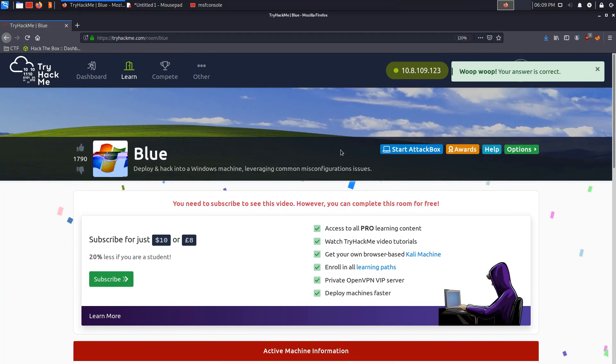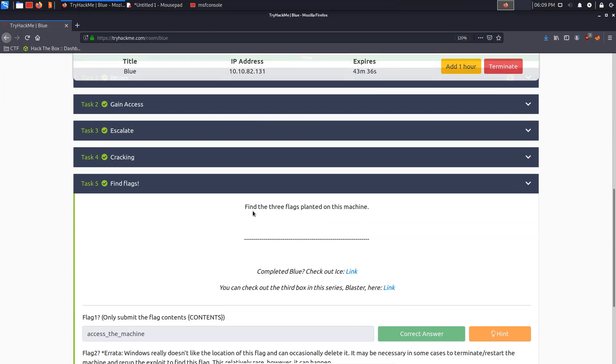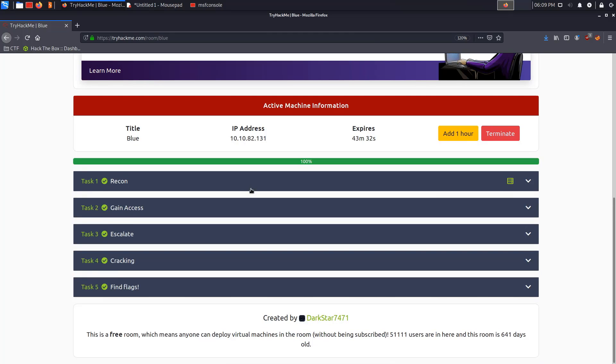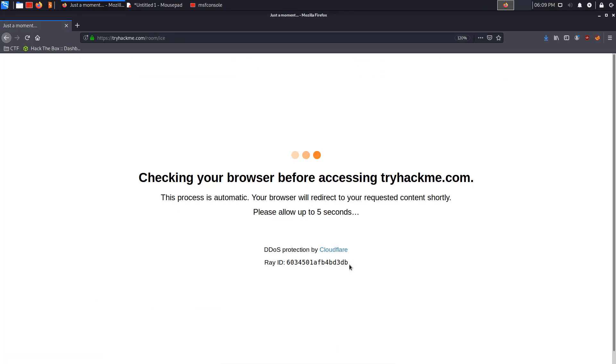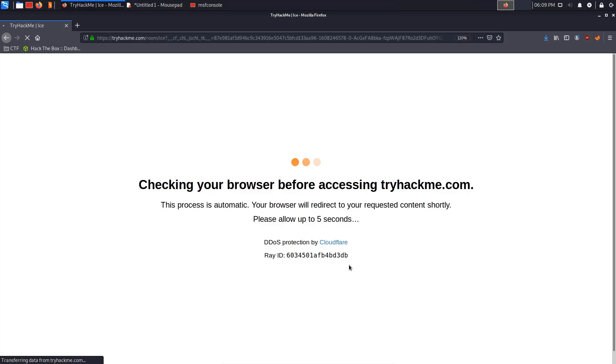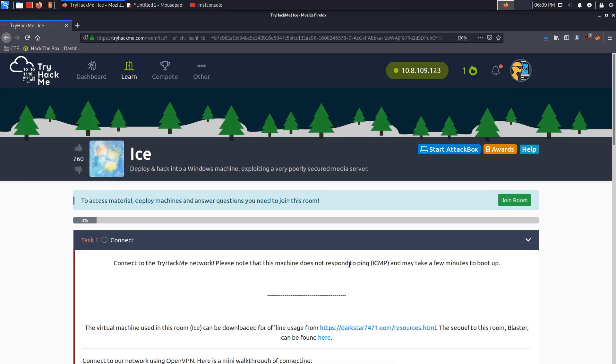That was a fairly simple but very good box. I liked the password cracking section especially, since on other systems and CTFs that's not usually encouraged — you're simply looking for flags. Overall I really like TryHackMe. Next we'll be going through Ice. Thank you very much for watching — let me know your thoughts, comments, feedback, and suggestions in the comments or on my social networks on Twitter or LinkedIn, or join the discussion at forum.hackersploit.org.